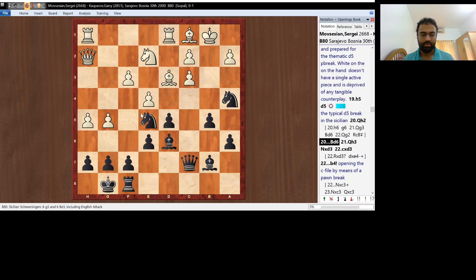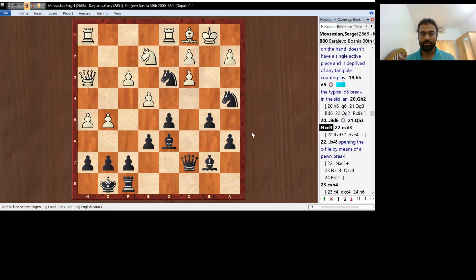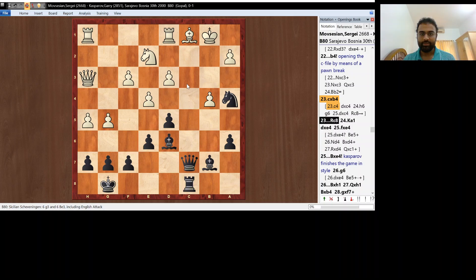Kasparov responds with Bd6 and threatens Nxd3. So Movsesian goes Qh3. Nd3, cxd3, and b4 — this is a very important pawn break to open more files as well as to bring more pieces into action. After b4, cxb4, which happened in the game, Rc8 gains its strength — the rook is now on an open file. Black threatens Qc2. White responds with Ka1.